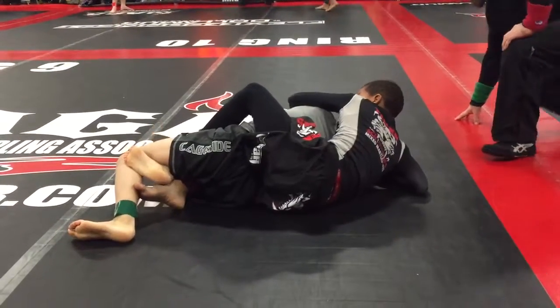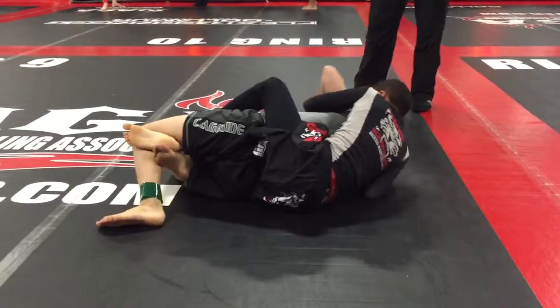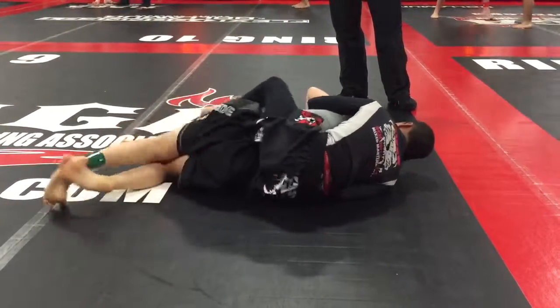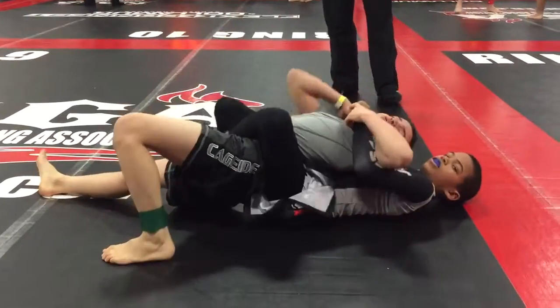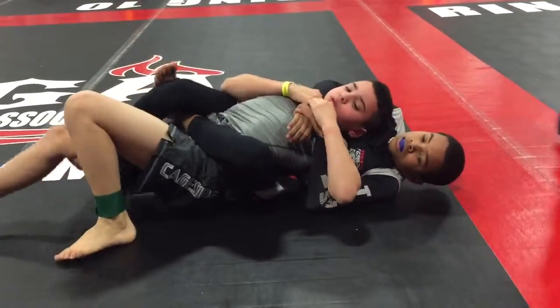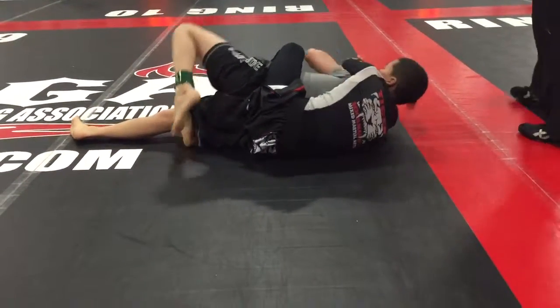Take your time EJ. Don't make your space, relax. Stay on his back and let him roll. Don't let him roll, stay with him. EJ, pull his arm down, lock his arm, then go for the tilt.